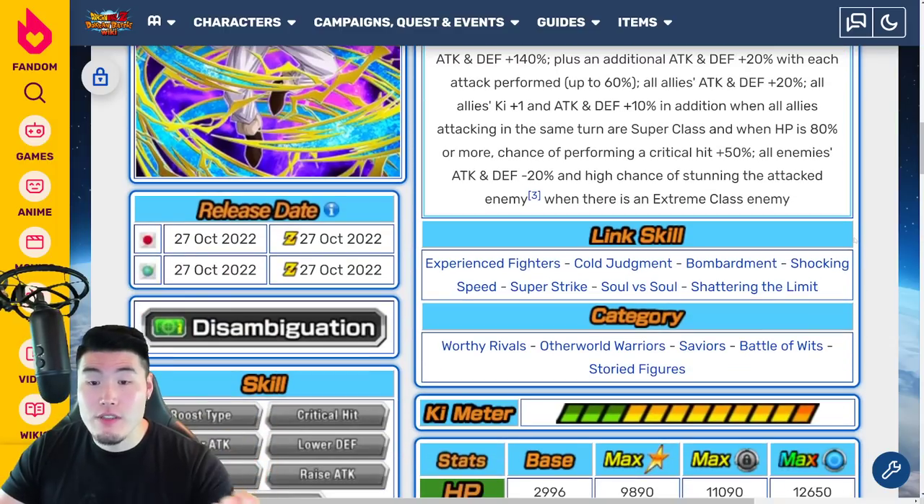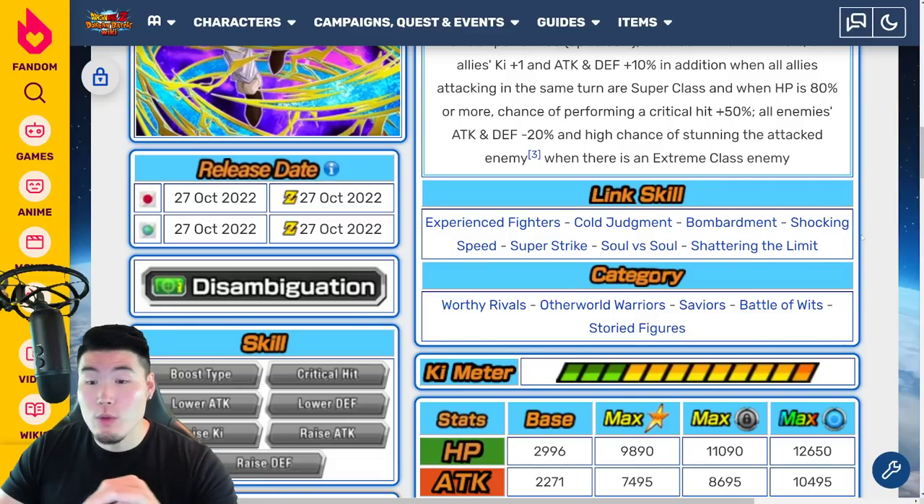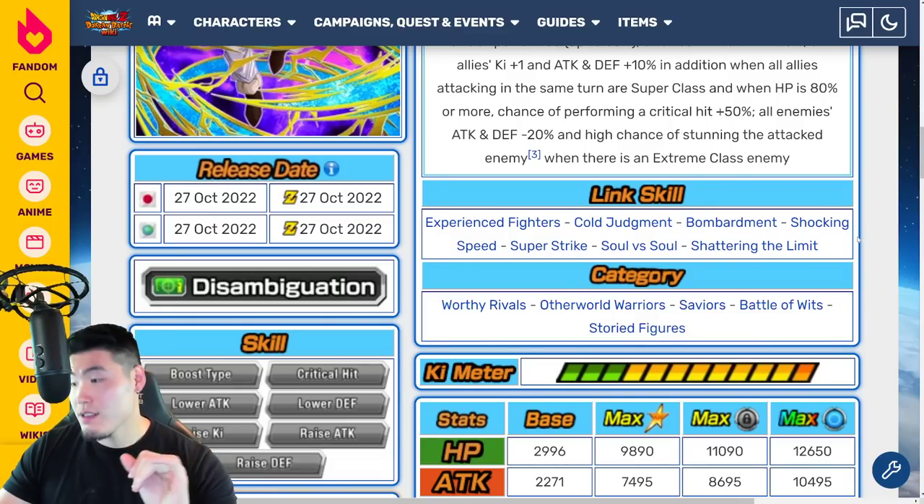PyCon's links: Lynx, Experience Fighters, Cold Judgment, Bombardment, Shock to Speed, Super Strike, Soul Versus Soul, and Shattering the Limit. Categories are Worthy Arrivals, Otherworld Warriors, Saviors, Battle of Wits, and Storied Figures.